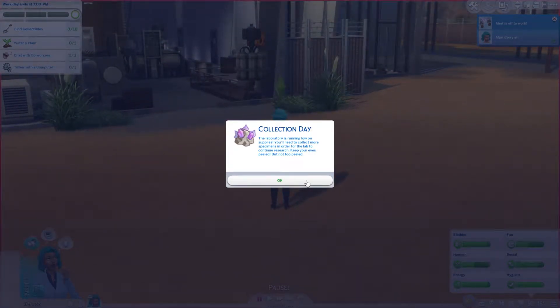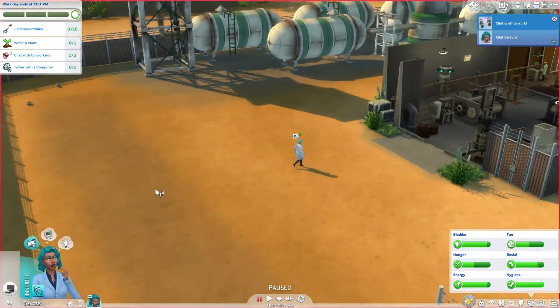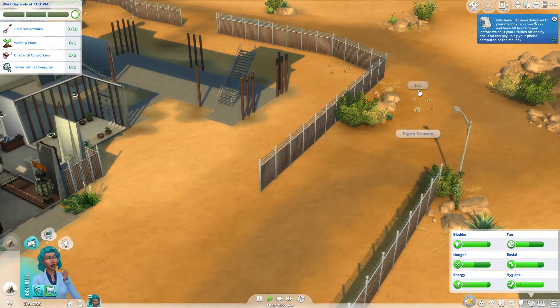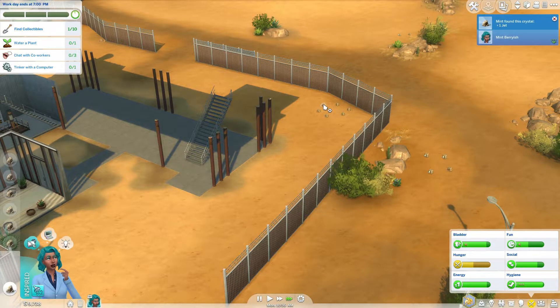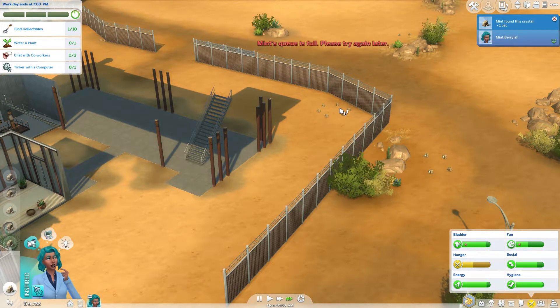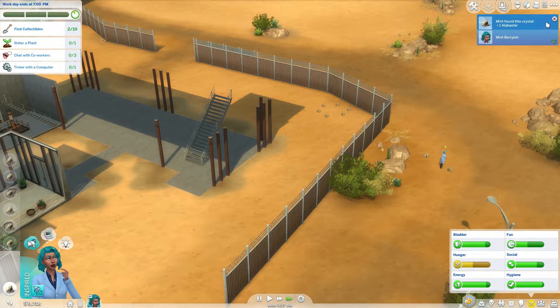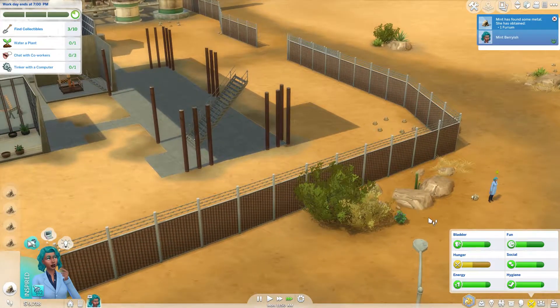Collection day! The laboratory is running low on supplies - we need to collect more specimens. Keep your eyes peeled, but not too peeled. Find collectibles - these are collectibles, right? Dig, dig. This is like the greatest place for us to find things. We ended up with ten collectibles. We're finding ones I've never heard of before, so that's cool.